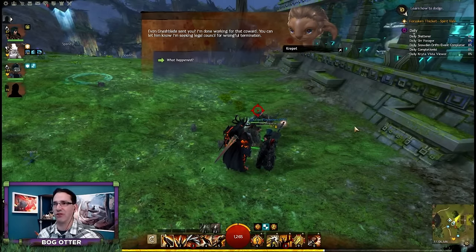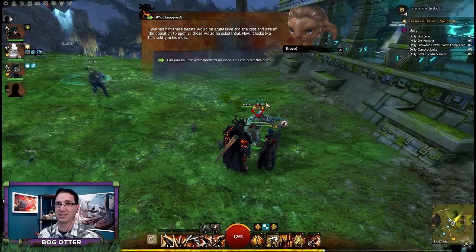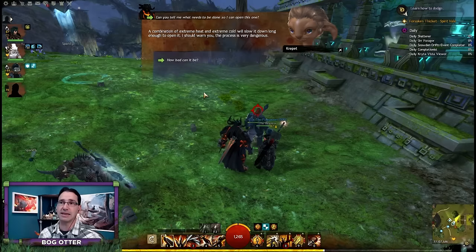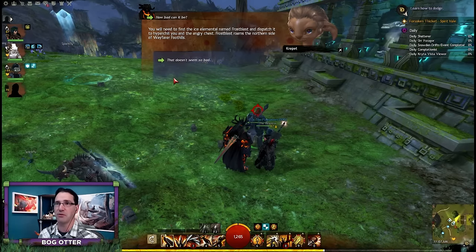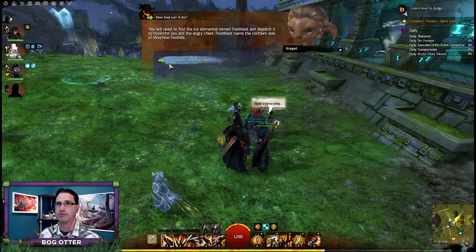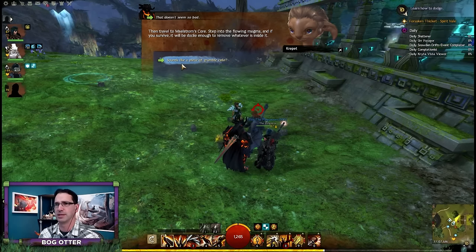Crepit says: NashBlade sent you? I'm working for that coward - you can let him know I'm seeking legal counsel for wrongful termination. I warned him those beasts would be aggressive, and the cost and size of the operation to open all these would be substantial. Now it looks like he's sold you his mess. A combination of extreme heat and extreme cold will slow it long enough to open it, but I should warn you the process is very dangerous. You will need to find the ice elemental named Frost Blast, dispatch it to hyper chill you and the angry chest. Frost Blast roams the northern side of Wayfarer Foothills. Then you have to travel to Maelstrom's Core, step into the flowing magma, and if you survive, it'll become docile enough to remove whatever's inside.